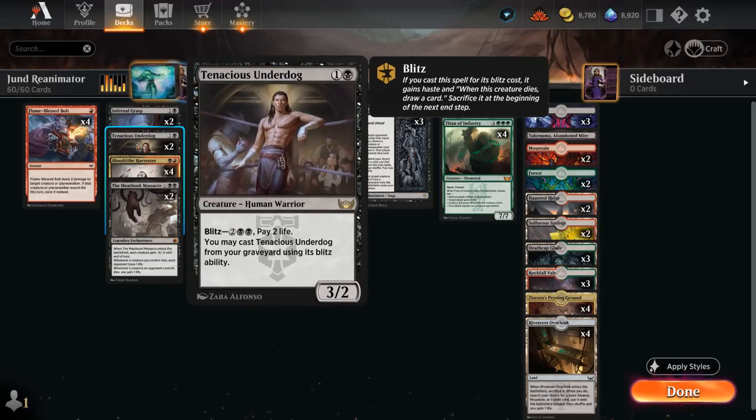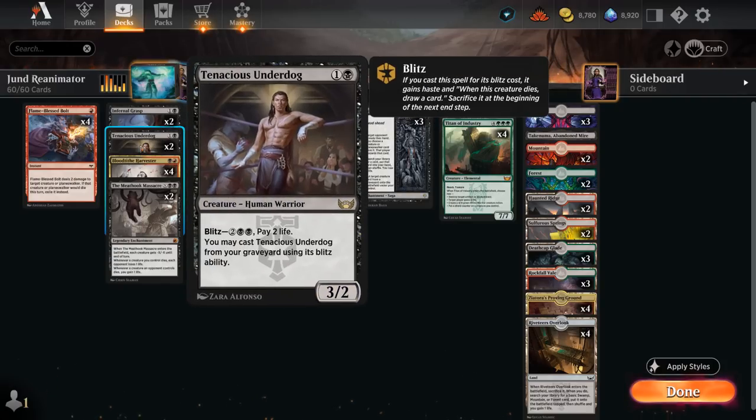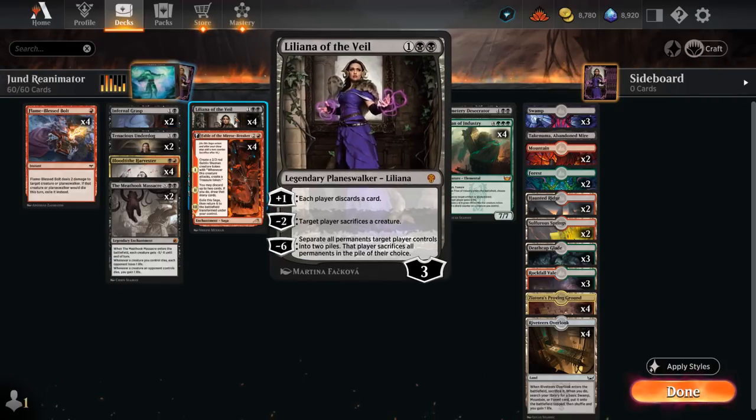We're playing two copies of Tenacious Underdog ourselves as another nice mana sink in the late game thanks to Blitz. We're also playing the full set of Flame Blast Bolt to deal two damage to a creature or planeswalker — and if that creature or planeswalker would die, we exile it instead, so it's a great answer to opposing underdogs. It can also finish off a Planeswalker like Liliana, which we're also playing in this deck as a nice way to remove creatures by making the opponent sacrifice.